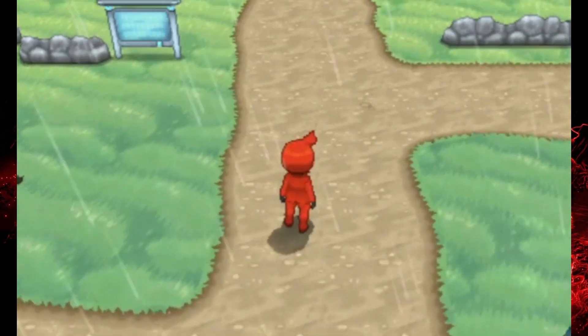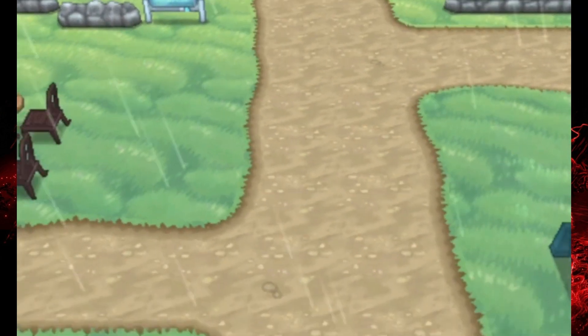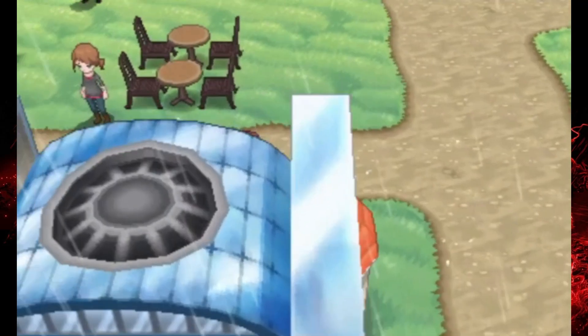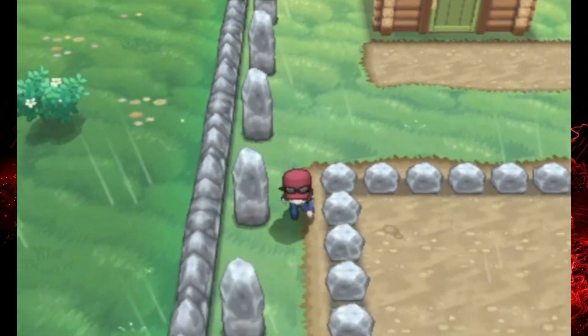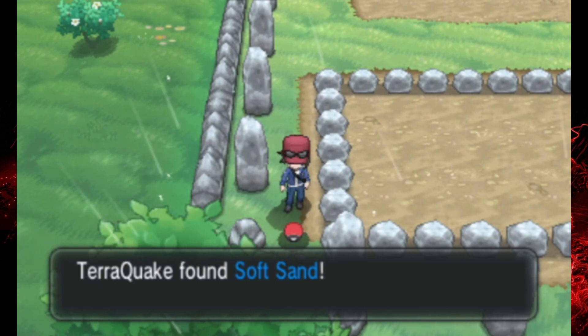First we've got a Team Flare Grunt over here. This guy's going to head off to the northwest side of town, and we'll follow him in just a second. But for now, let's loop around the Pokemon Center and grab this Soft Sand, which could come in handy if you've got a Ground-type on the team.